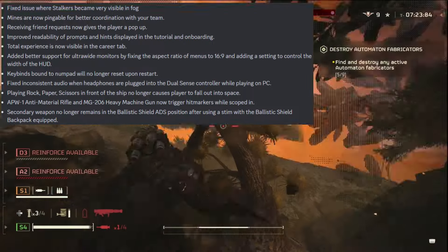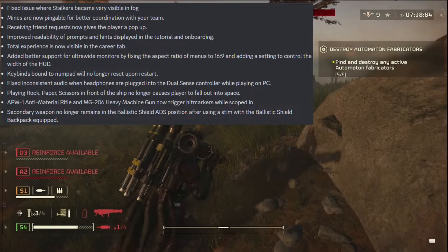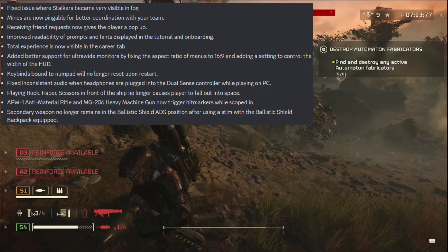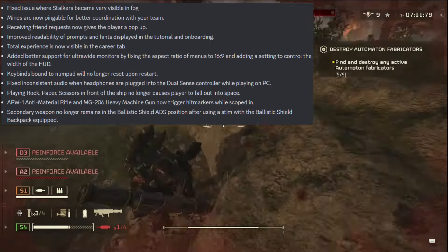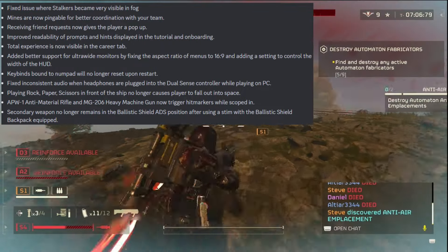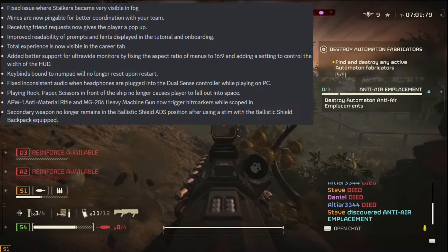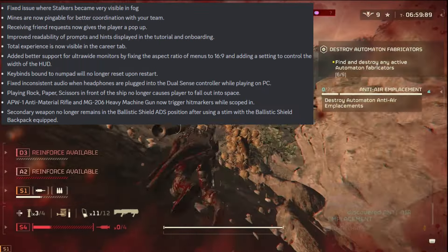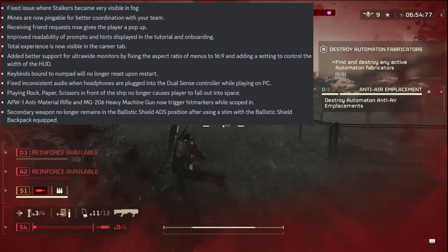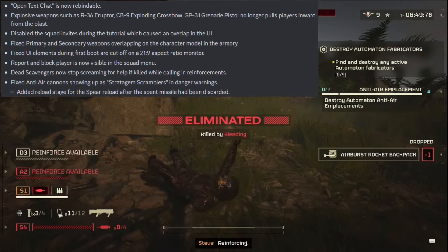Fixed inconsistent audio when headphones are plugged into the DualSense controller while playing on PC. Playing rock, paper, scissors in front of the ship no longer causes the player to fall out into space — what? That was a thing?! The anti-material rifle and MG-206 Heavy Machine Gun now trigger hit markers while scoped in. Secondary weapon no longer remains in the ballistic shield after using a stim with the ballistic shield backpack equipped. Open text chat is now rebindable.